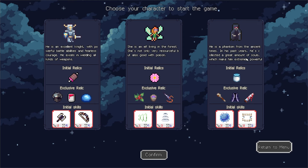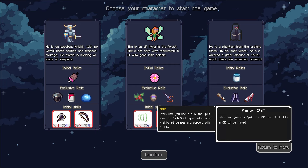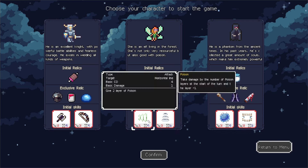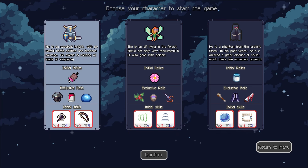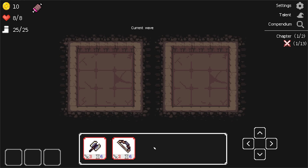He's a phantom from the ancient times. In his past years, he collected a great amount of souls which make him extremely powerful. Every time you use a skill, the spirit layer minus 1. Each spirit layer makes attack skills plus 1 damage and support skills minus 1 cooldown. That sounds complicated. This one sounds mildly difficult. Let's go with the easy one, at least while we're not sure what we're doing.